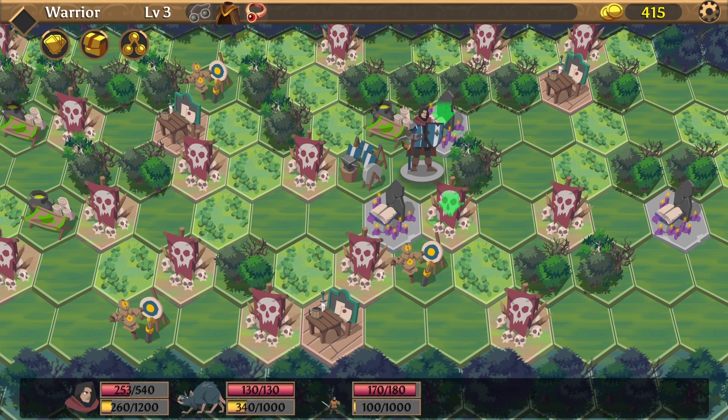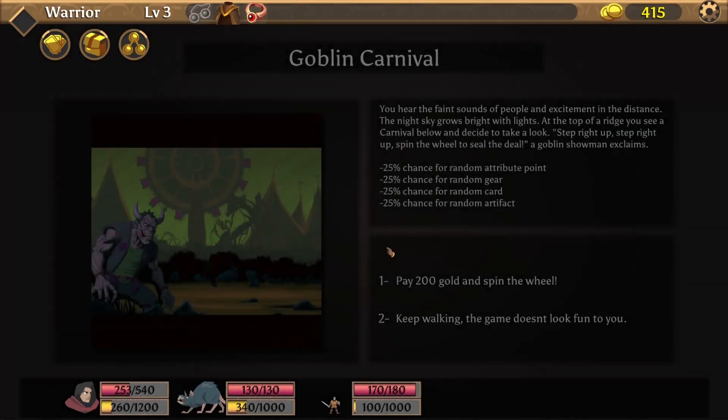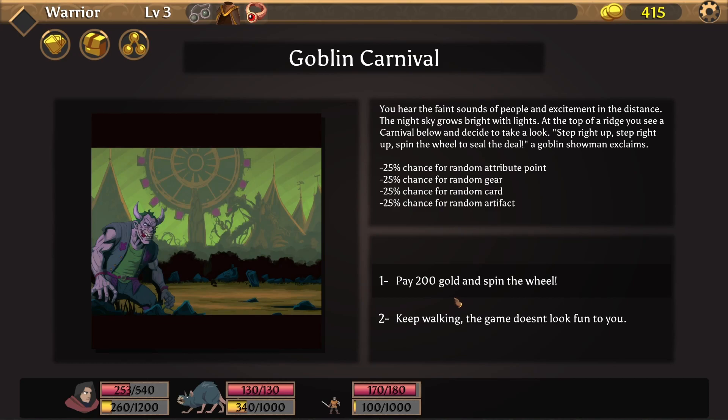We cannot go backwards — that was a wrong choice with the random attacks. You hear the faint sounds of people and excitement in the distance. The night sky grows bright with lights. On top of the ridge you see a carnival below and decide to take a look. Step right up, spin the wheel to seal the deal — a goblin showman exclaims. Options: random attribute points, random gear, random card. Go to spin the wheel or keep walking. Spin the wheel!